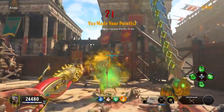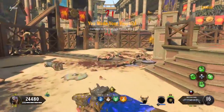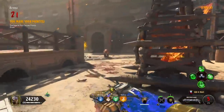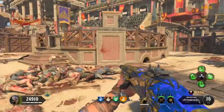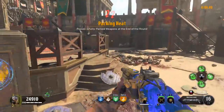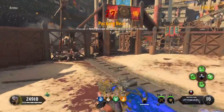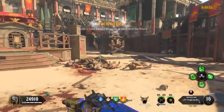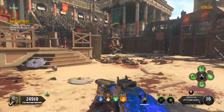Round 21 is You Made Your Point, where damage to you causes point drain. Simply try not to take any damage from zombies — keep your distance and use your special weapon when necessary. Round 22 is to have two fully packed weapons by the end of the round. We should already have a fully packed Mog and a fully packed secondary, so check the bottom left indicator. Once both weapons are packed, end the round and move on to round 23.